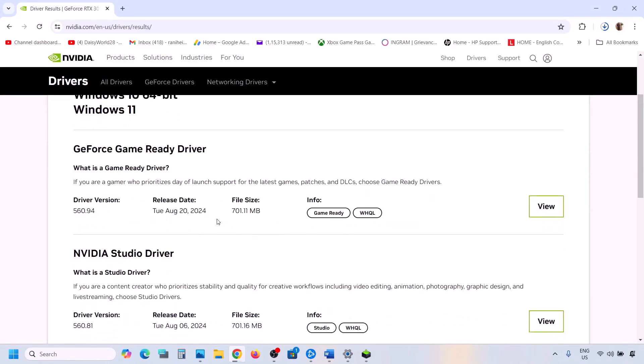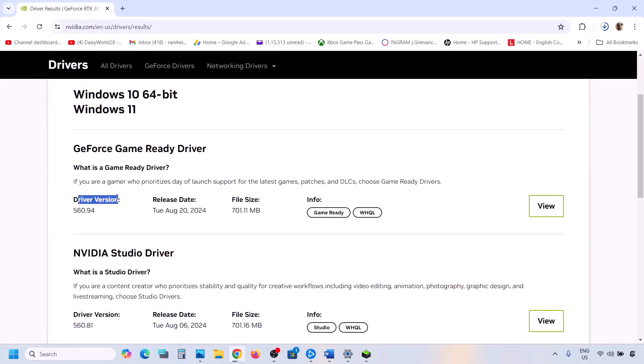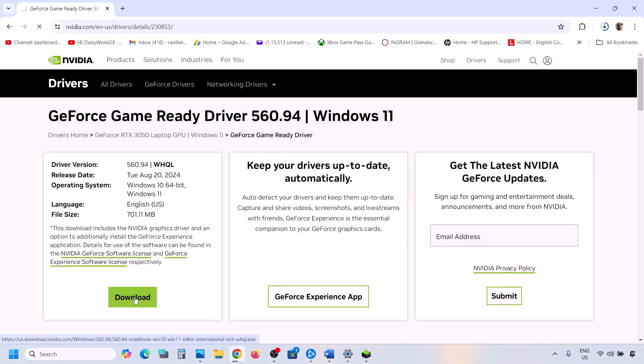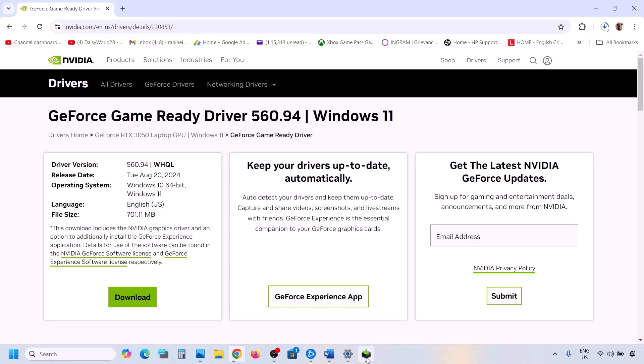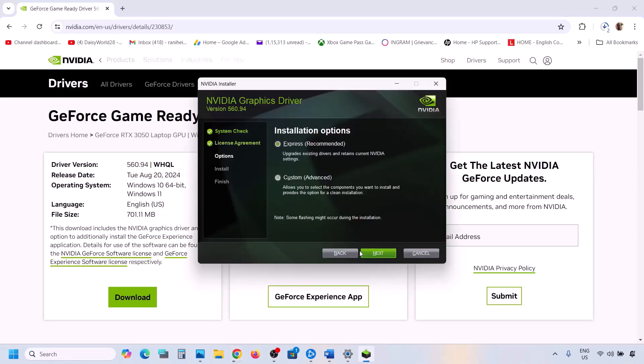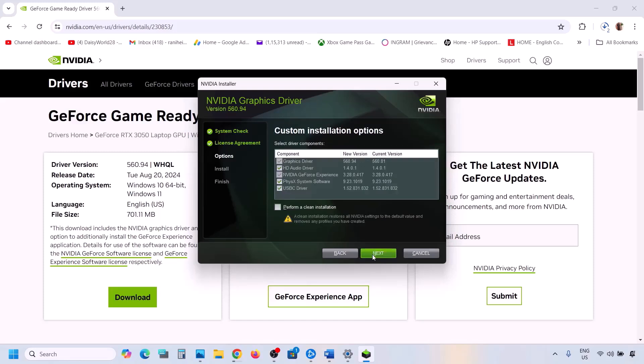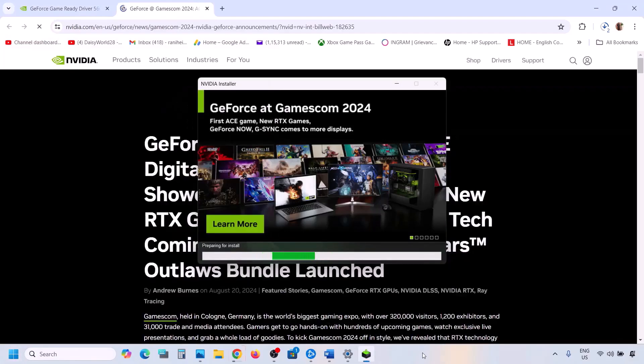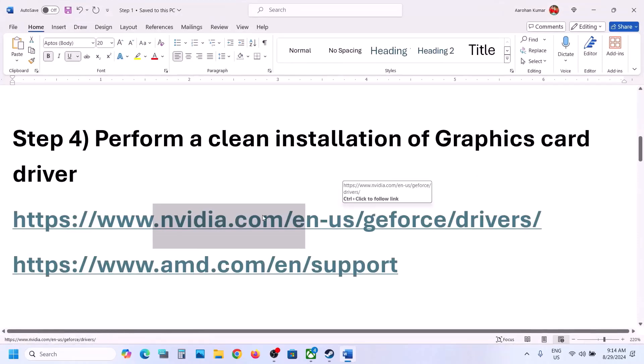The latest driver will appear at the top — currently it's 560.94. Click View and then Download. Once the download is complete, run the exe file, click Agree and Continue, select Custom, click Next, and check 'Perform a Clean Installation.' Click Next, wait for installation to finish, then restart your computer and launch the game to check.